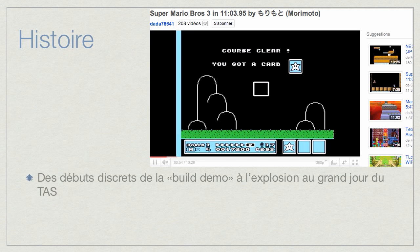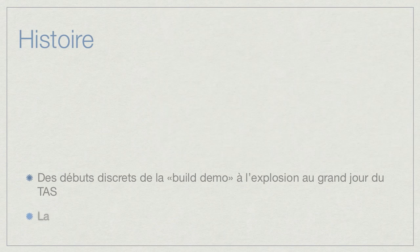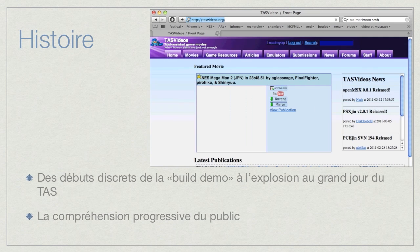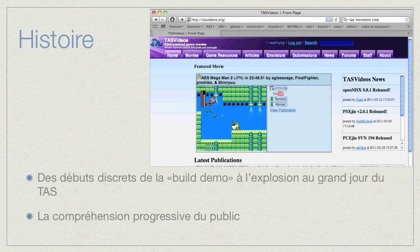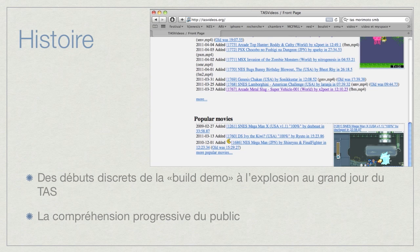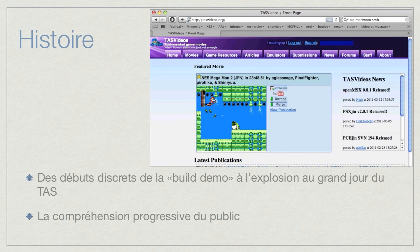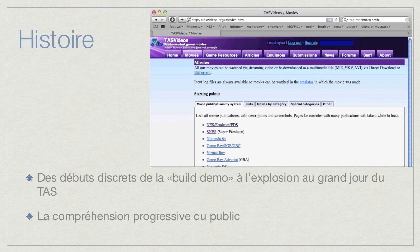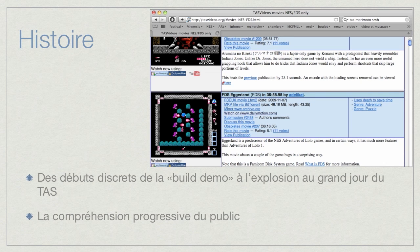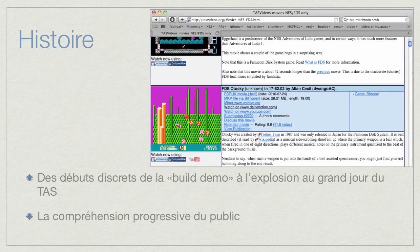Because everybody said that tool-assisted speedrunners were cheaters or lying about how they did their run. But he never wanted to lie. Then the public started to understand what it was and how it was made — people are not stupid. And there was this great guy, I think he's called Biscuit. He made the first website, which was Biscuit before, but now it's TASvideo.org. It's really important — it's the heart of the tool-assisted speedrun. That's where it lives, the most important website if you want to learn about tool-assisted speedruns.